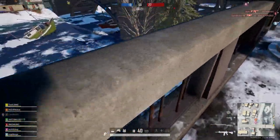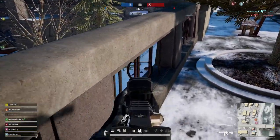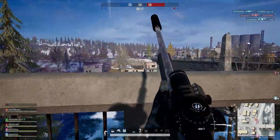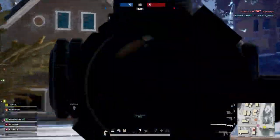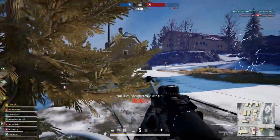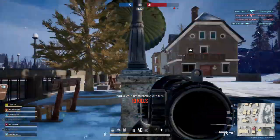The sniper rifle loadouts consist of the Kar98 and the M24. Both kits are the same with the exception of the bullet loops for the Kar98 and the extended mag for the M24. Both include the sniper suppressor, 4x, 6x, and 8x scopes, and the included sidearm is the sawed-off shotgun. Both loadouts also include level two helmet, level two vest, 60 rounds of primary ammo, and 20 shotgun shells.